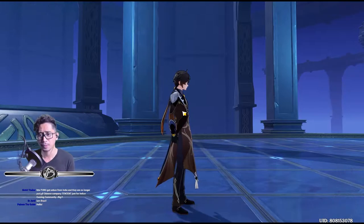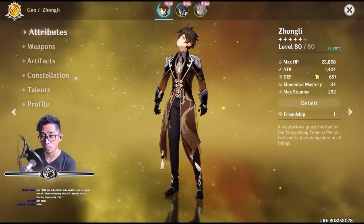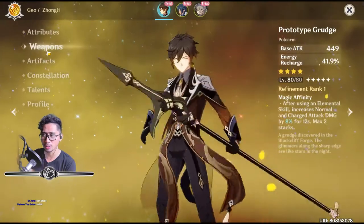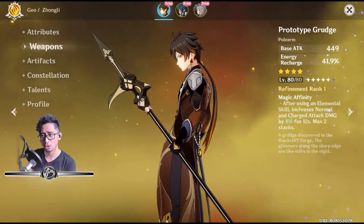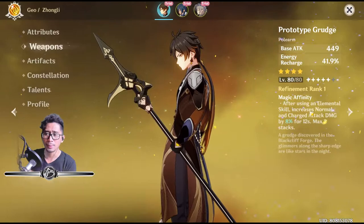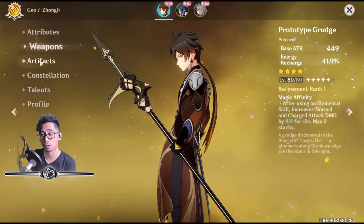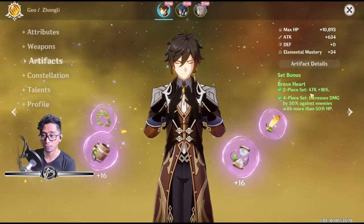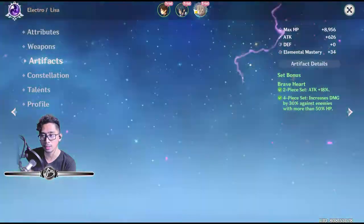Alright, so we're gonna actually see right here — Attributes. Right now he's level 18, max HP is 23,000, attack 1,400-ish, defense 651, elemental mastery — I think they're all the same. Alright, Prototype Grudge — interesting choice of weapon, makes you want to craft this. I think this is a craftable weapon. After using an elemental skill, increases normal and charge attack damage by 8% for 12 seconds, with a max of two stacks. That's at refinement rank one. Artifacts is Brave Heart as always — you know the test run, it's always very hard.